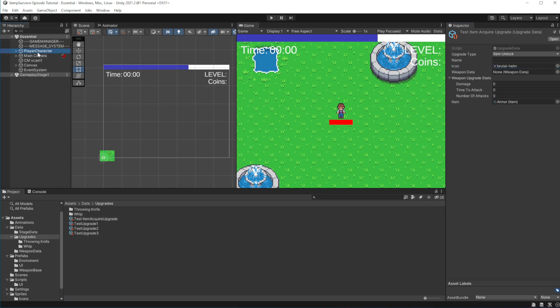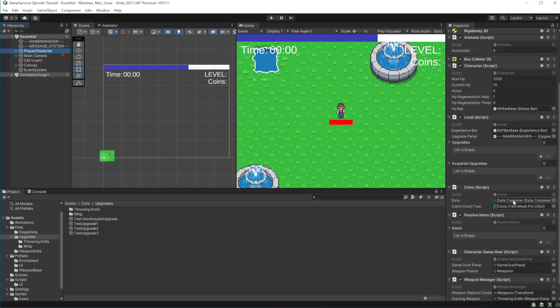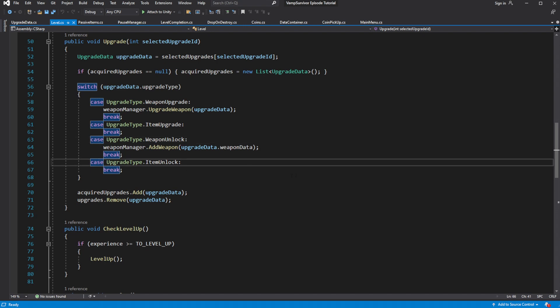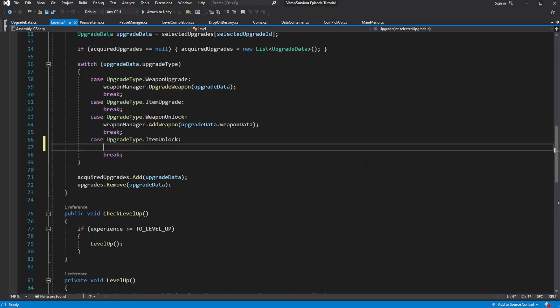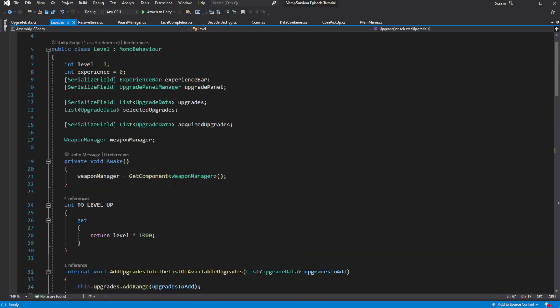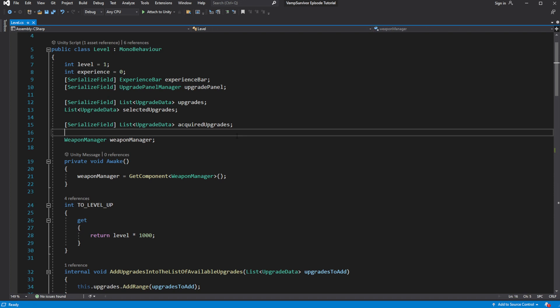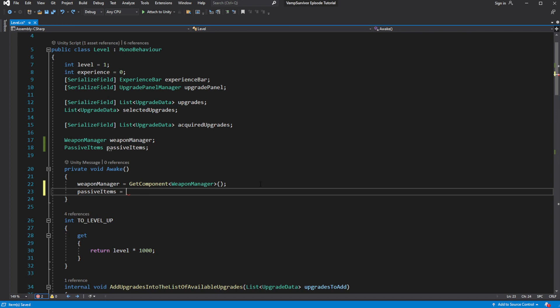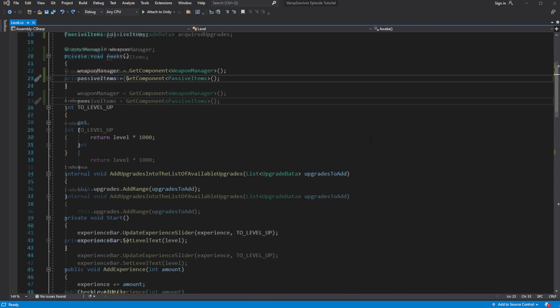Now when you acquire the upgrade when you level up, if the type of selected upgrade is an item unlock, we want to add the newly acquired item into our passive items. Let's clean our open tabs and cache the passive items so we will be able to interact with it.